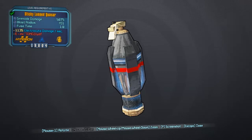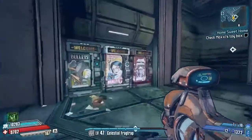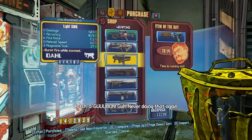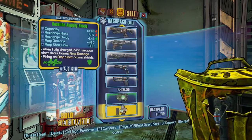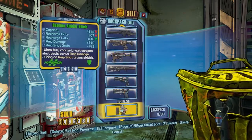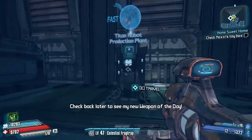I found an Unkempt Harold in the vending machine — no way near could afford to buy it, but we ended up opening a load of golden chests and managed to get it. Apart from white weapons, we've got nothing in our inventory at all because we sold everything, so we need more legendaries.